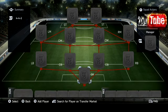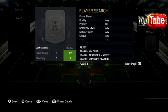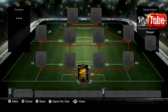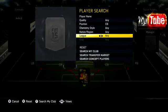I believe the team rating is 89 rated and it's 110. First of all, our keeper is the one and only Gary De Geo. We do have Neuer, but for chemistry reasons we're going to use him. That's a decent starter already.